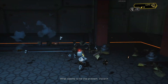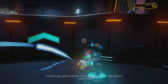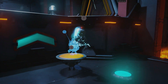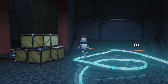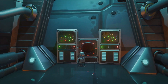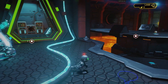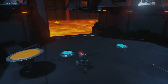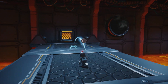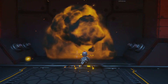What seems to be the problem, Victor? You won't get away from me, Chairman. I've got him right where I want him. I've got him right where I want him. What did you do, you said? It was not so hard.